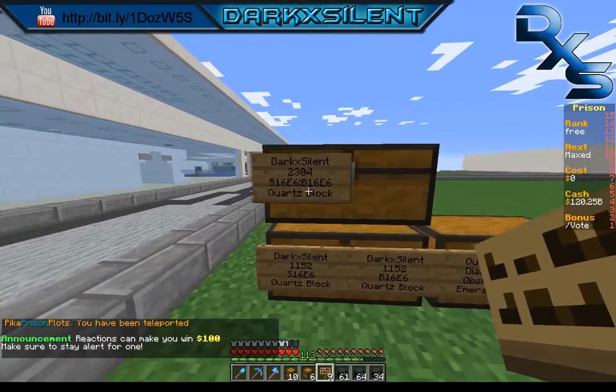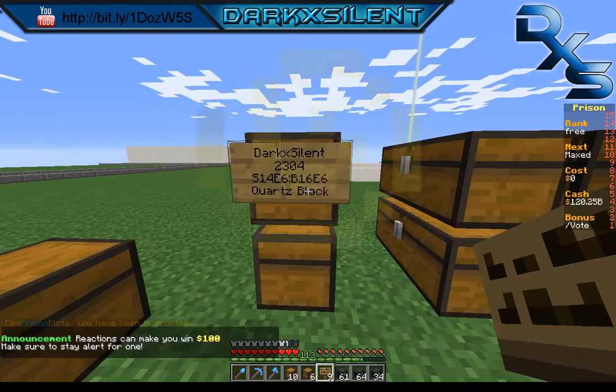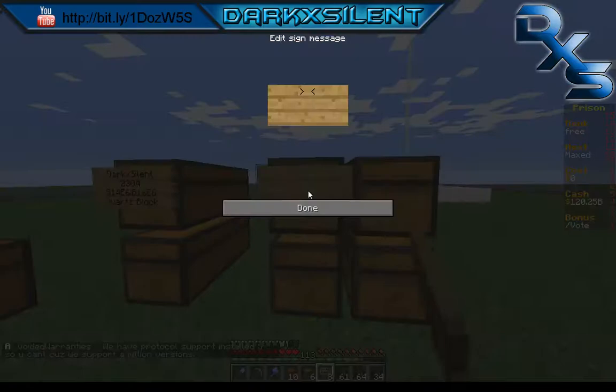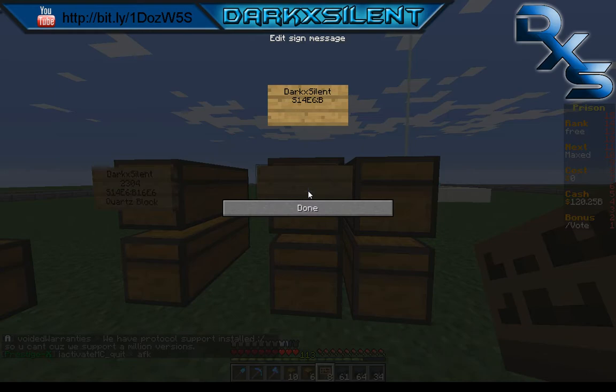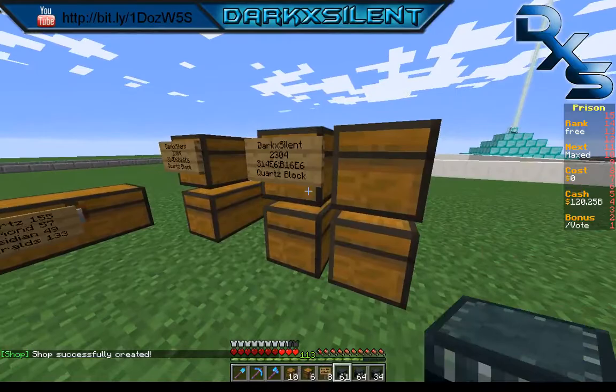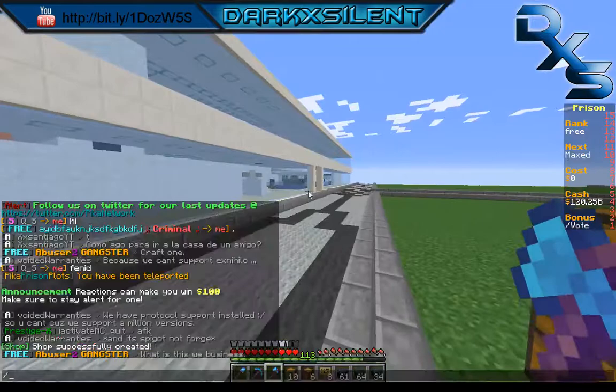If you want to make life easier, always add a buy sign. You can find people selling for at least 16 mil. If no donators come along, you can just open the chest, take the quartz, and go sell it yourself. That's basically how you set up a shop — you have a sell line and a buy line on the same sign.